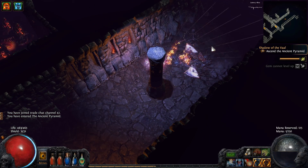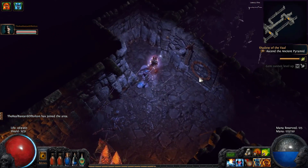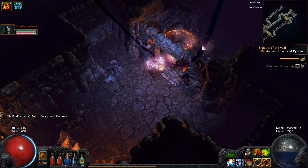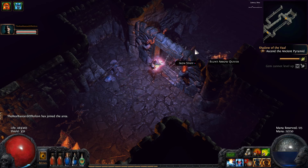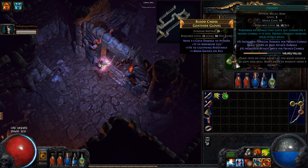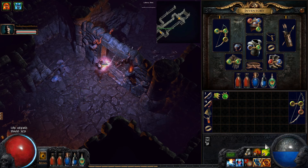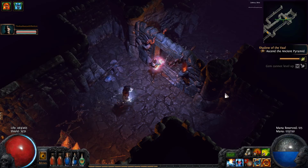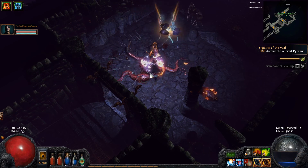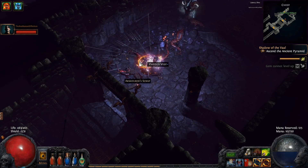I can't get upstairs - it won't let me up. I can get up the stairs. I've realised I need knockback as well. Maybe I'm using too much mana. Blink arrow, frenzy, elemental hit, herald ice, split arrow. Let's try that. Now I fire way fewer arrows but it costs way less mana - can't argue with that.